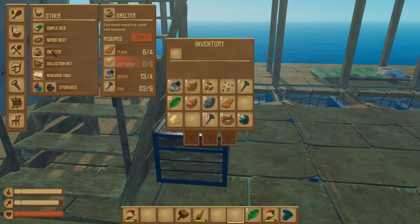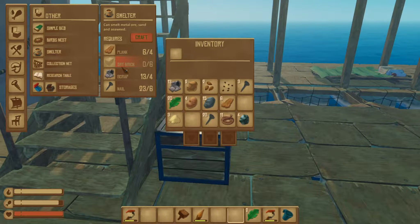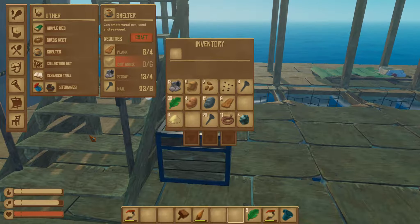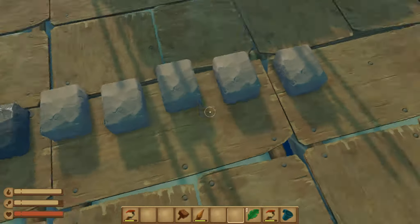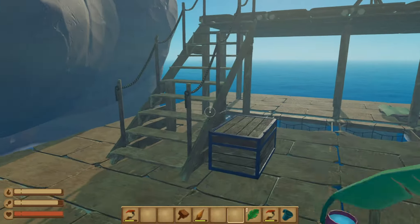There it is — we need dry brick. That one is still wet, but basically we've got everything we need. We've got one that's still wet, and once we put all this in our inventory we shall build a smelter.